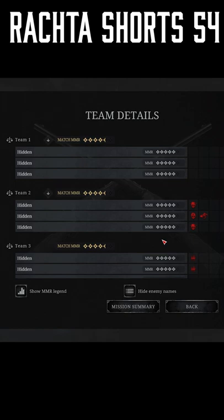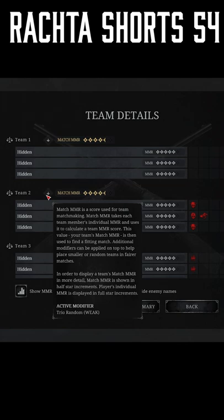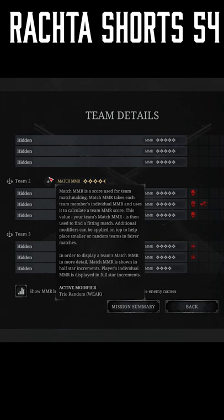If you go to progress, last match, and click team details, you can get more details than you think. First, not many people know about is this arrow — if you hover over it, it says 'trio random,' so you know this trio was randoms. Here when there's nothing, it means the entire team is invited on Steam, not randoms. It always shows if it's a solo player, duo randoms, or duo invite.